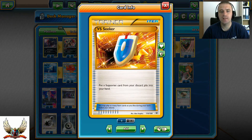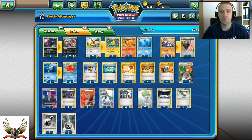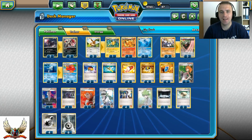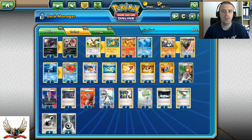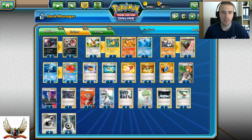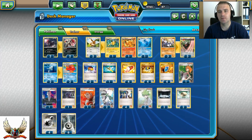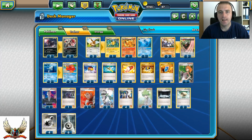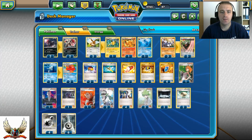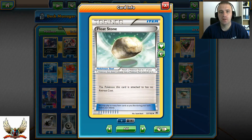Four copies of VS Seeker allow you to constantly replay supporter cards. Even in a budget build, you need at least three copies of VS Seeker — that's the most important thing in the current meta. I'm also running two copies of Float Stone for free retreat with Zoroark and for Octillery in case I'm stuck with it.